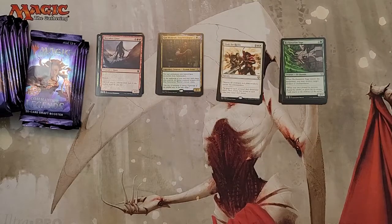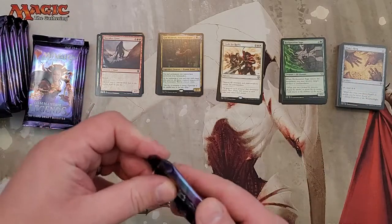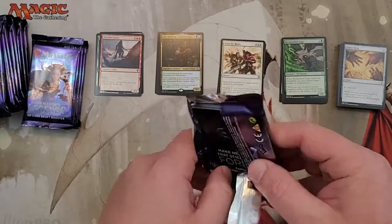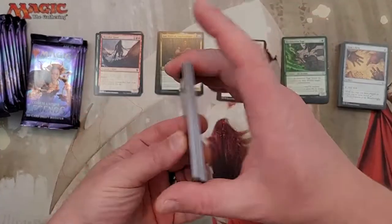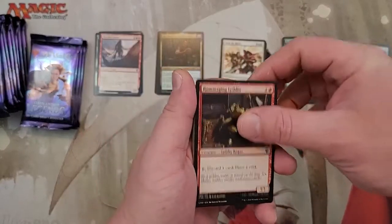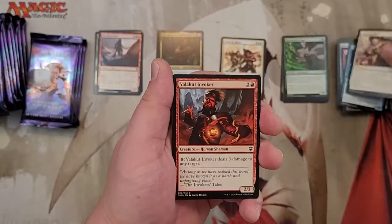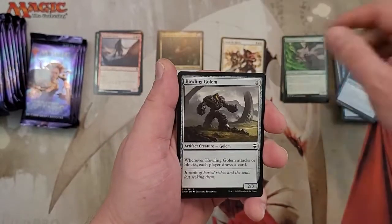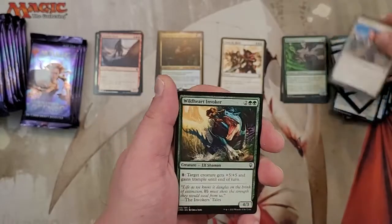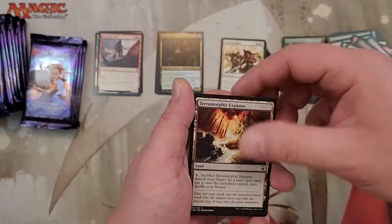I like to play white decks. I mean, everybody's like, oh, they're not very powerful. But I like to play white just because there's lots of removal. And there's that Keeper of the Accord that I really want — I want a couple of them. Hopefully we pull one. Funny Speaker, Inspiring Aurora, Fire Diamond — that's good. Teromorph Expanse.